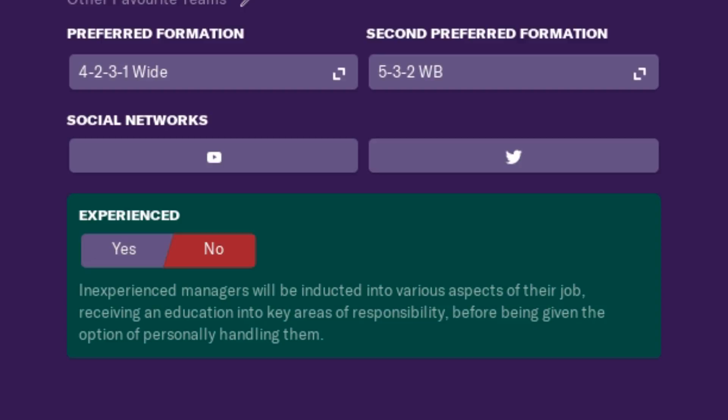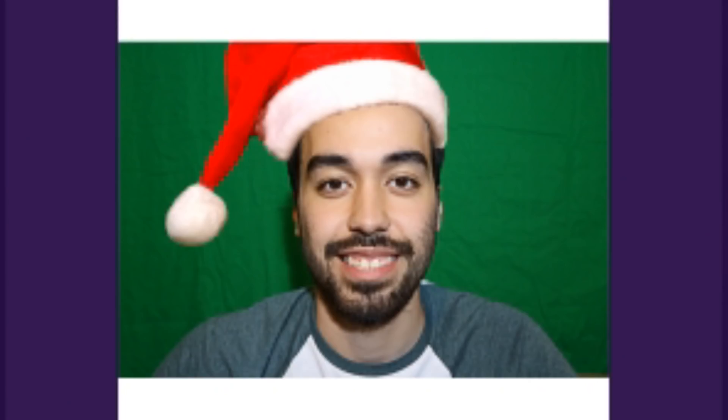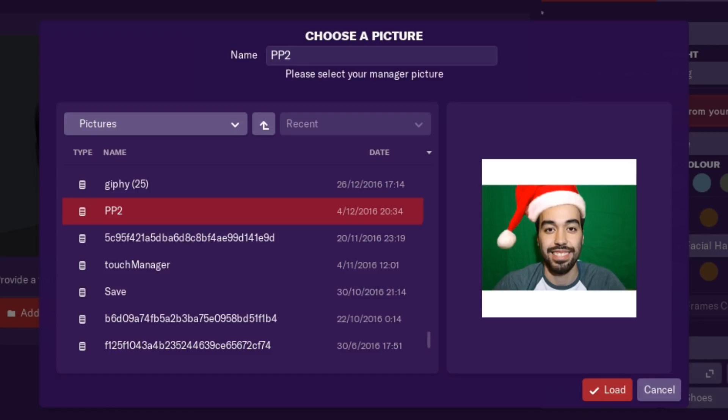I have to admit, the first thing is I don't know whether to say I'm experienced at the game or inexperienced, because technically I've played the game a long time, but I've never won anything. So what do I actually click? I wanted to add my manager's picture into the game, but I don't really have any pictures on me other than one of me in a Christmas hat, so that's going to have to do for now.